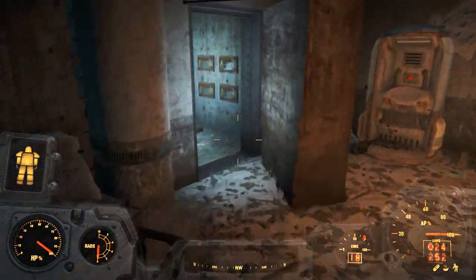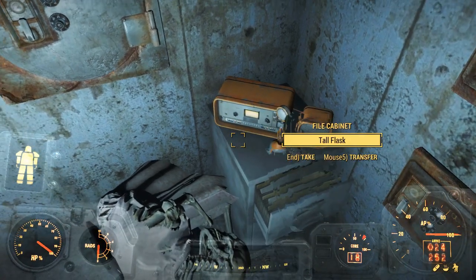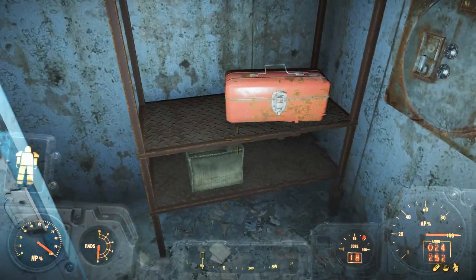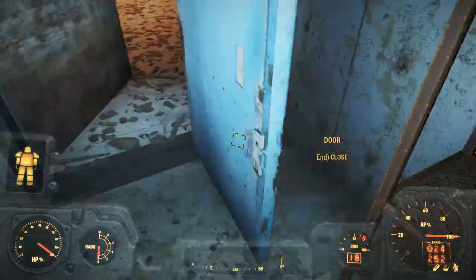It doesn't always show up depending on the light — which way the light goes and which way you're facing — but it is open. The door is open and you can see there is the door, there's the radio. And I've already turned the radio off. You turn it off and you turn it off. And yeah, all the safety which I've already picked. So that's all good.